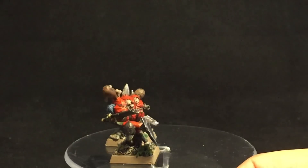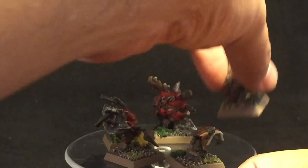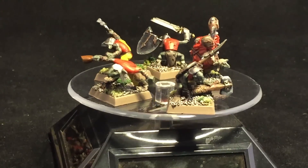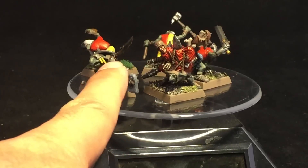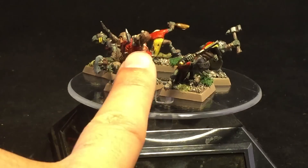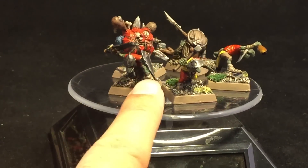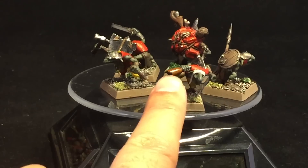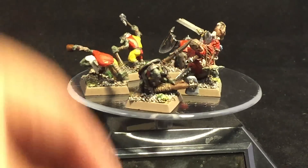I wish I had more time to show these guys because they are really some of my favorite models. These are the Knoblars. This guy came with the Iron Guts and he looks like an older Knoblar — he's got a large mallet and he's loaded with weapons. This guy's loaded down with a pack full of all sorts of stuff, like a turkey leg and a human head. This guy's got a little knight helmet and a broken chaos sword and shield. This guy's got a little Bretonnian helmet. This guy is one of my favorites because he's holding a beer bottle — I painted it brown and glossed it to look like a Coors Light or a Budweiser.